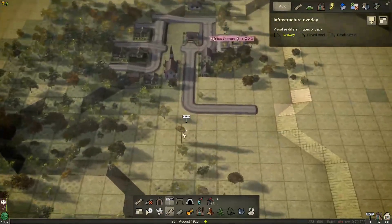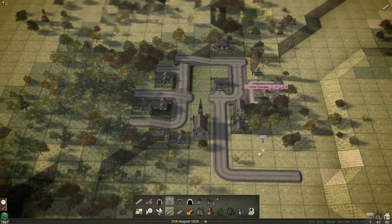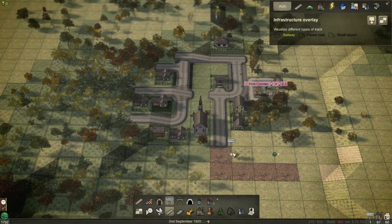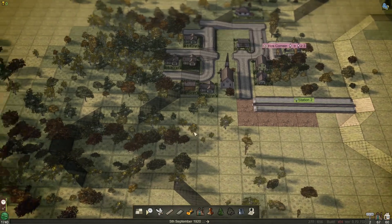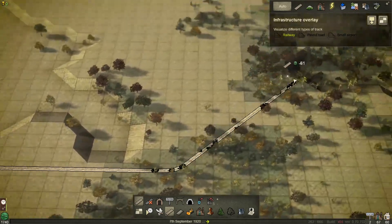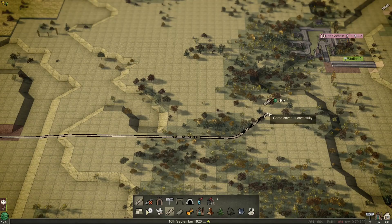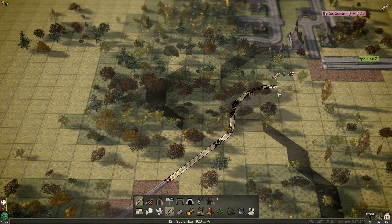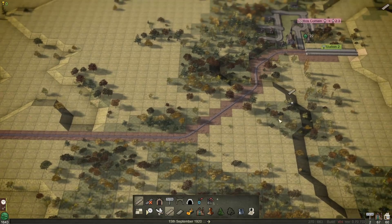The next station I want to put in is up here at Roscommon. We want to try and get some of these houses in the catchment area where possible. It's not an easy spot at the moment. Let's put five blocks there — it's not catching too much of the area but we'll fix that in a minute. Then we can look at our line between the two stations. We want to make it so we don't tunnel or cut too much into the ground.